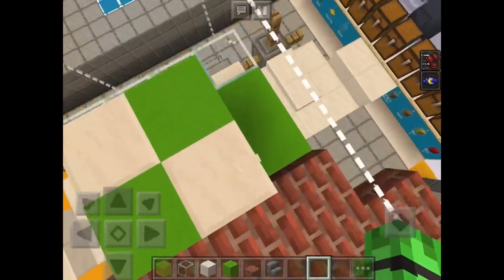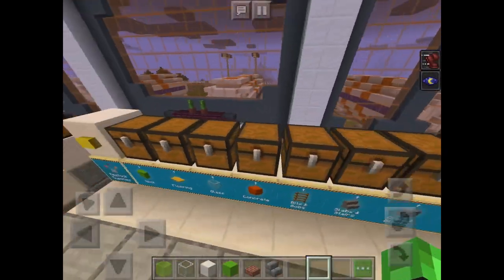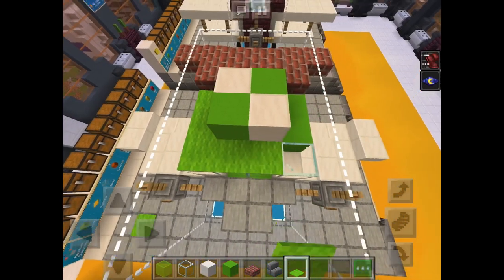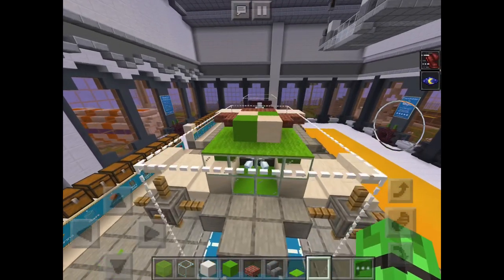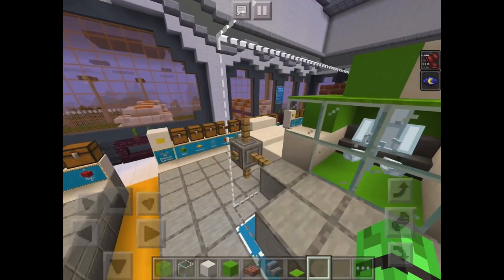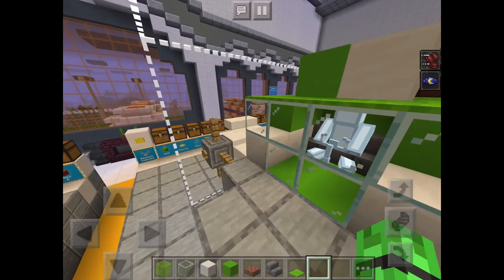I'm pretty close to finishing - I just want to add some stairs. The flooring I'm going to have as green carpet going over. This is kind of fun, I like it! Yeah, that's my plane. You guys should try this out for yourself - it's enjoyable. After this video ends I will put a little video at the end telling you guys how to get it.